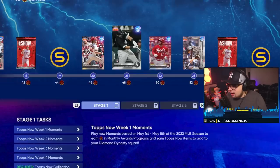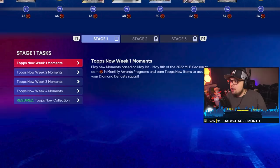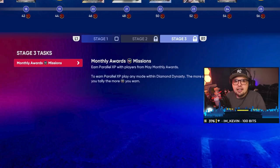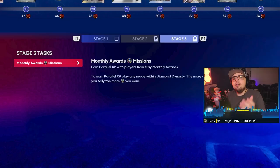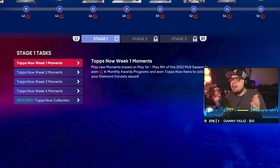There are your different stages within the program, and there have been some minor adjustments made compared to the first one. Stage one consists of your Tops Now. Stage two consists of getting to the monthly award stuff with the monthly award cards. And stage three, after you get the lightning card, you can get extra packs and every single monthly award card, not really paying any stubs. First and always, do your Tops Now moments — it's always going to be the thing you want to do. Then once you get to stage two, you get to the monthly award cards.